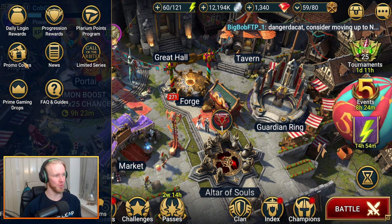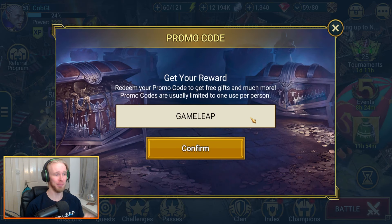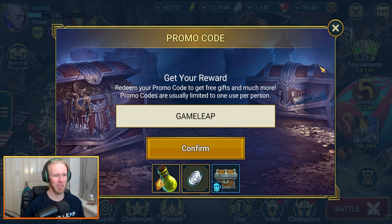Before we break down Hitatsu's best possible gear, make sure you input the Happy Little Game Leap promo code for a free energy refill, 10 experience brews, and 100k silver — because why the hell would you not? It's on the house, from me to y'all.